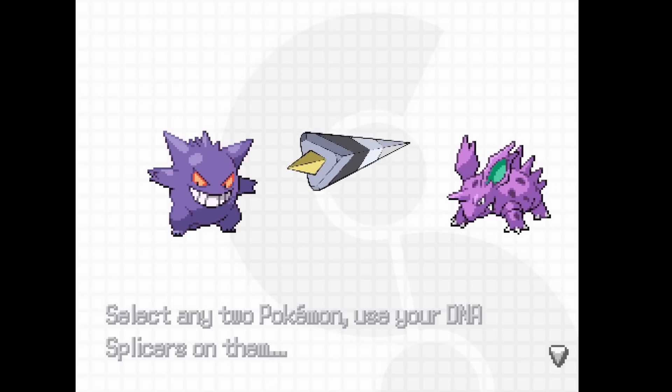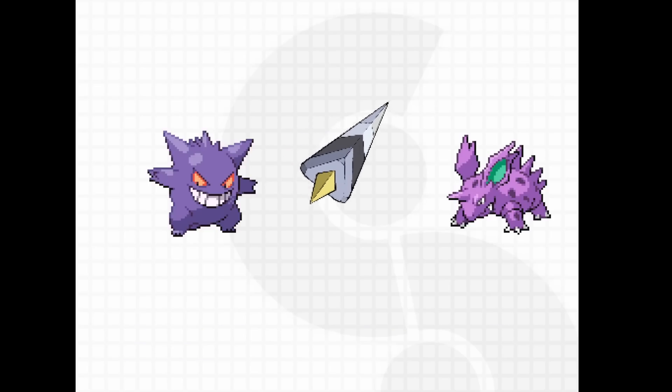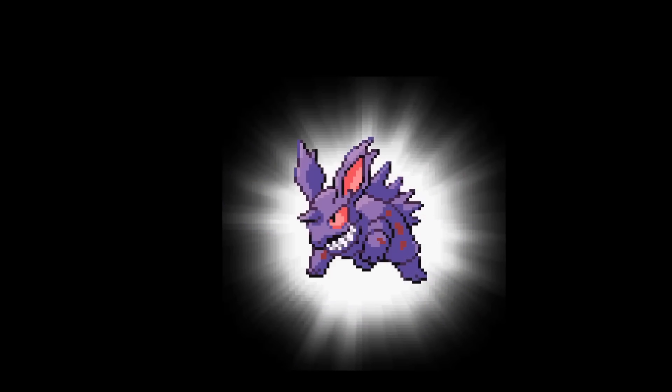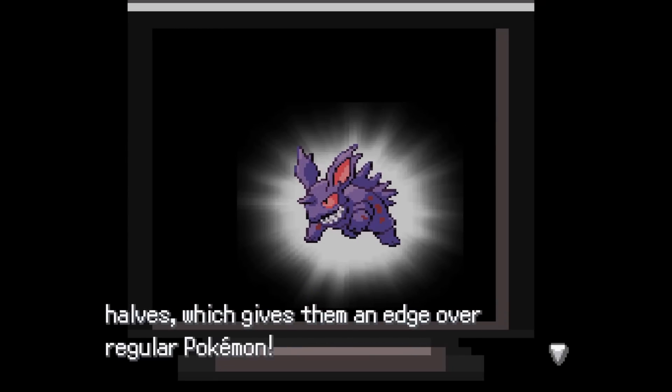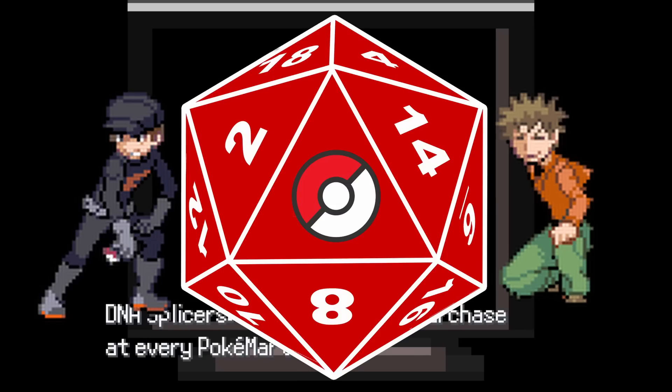If you aren't new to this channel, then you've heard me talk about how random randomizers can be. Sometimes your rival gets a Bliston, and sometimes they get a mud bile. So to try to solve for this, we're going to be doing this run a little bit differently. First off, while all of our encounters, trainers, and bosses are going to be randomized, today we're going to be playing on balanced mode.